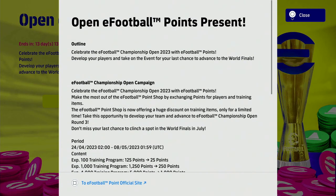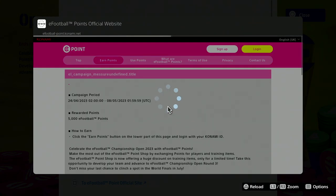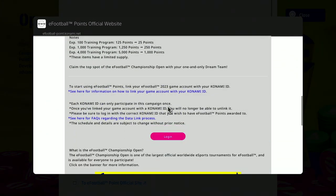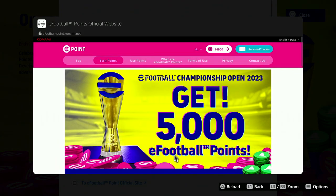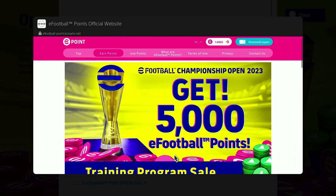This is the eFootball Points Present campaign, being run in celebration of the fourth qualifiers kicking off round one. All you have to do is navigate to the banner, press Square or X on Xbox or PC, then go down to Log In. You're going to log in with your Konami ID that is linked to your main account.